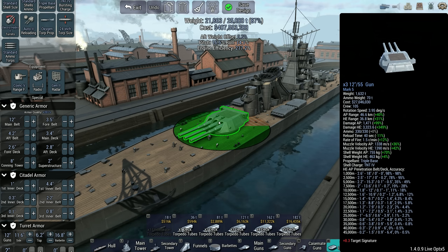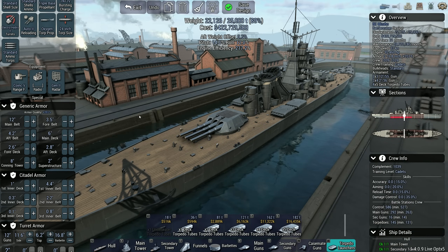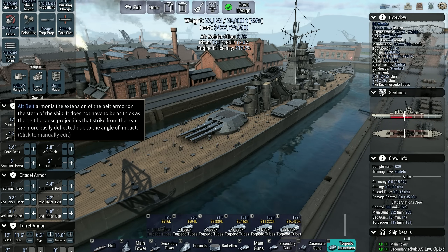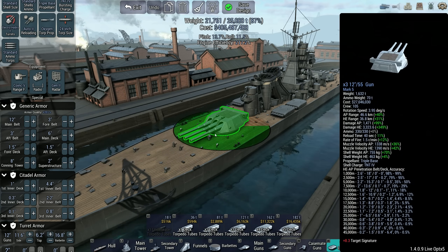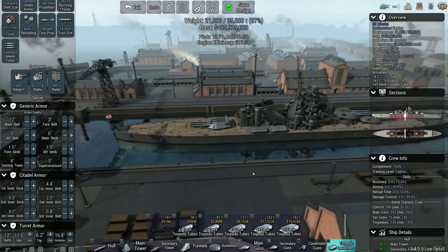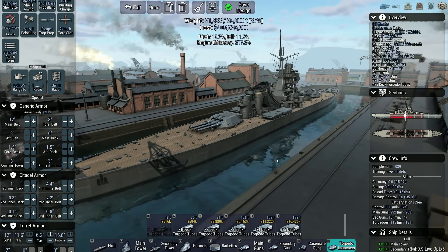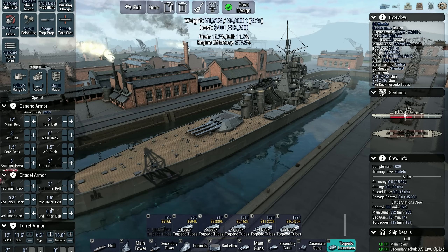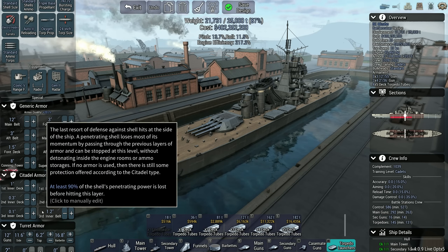It protects us all the way down to 10,000 meters — going past that is going to be difficult. Let's go with a 6-inch main deck so that we're protected at range. HE only gets up to like 2-inch, so let's go for 3 on the extended decks, 1.5 on the extended decks. Nice to get a bit more superstructure armor. Actually let's go 3, 2, 1.5.